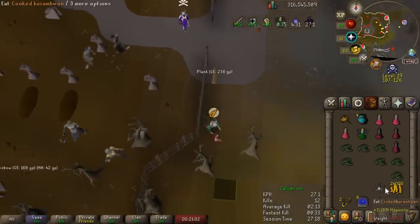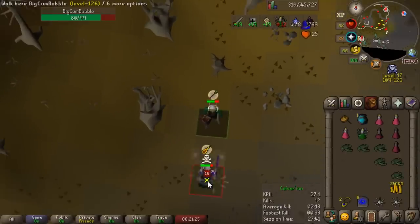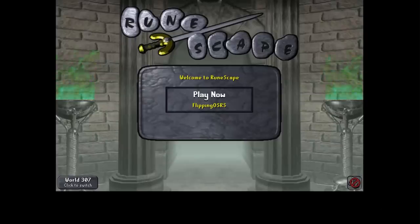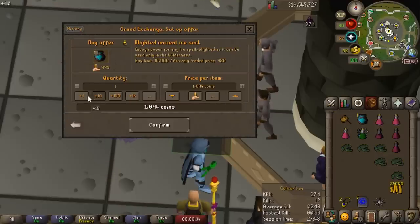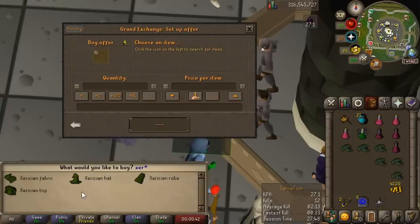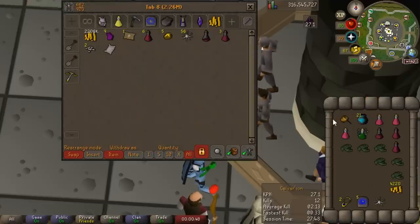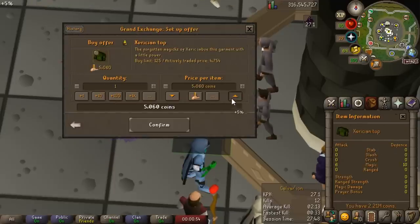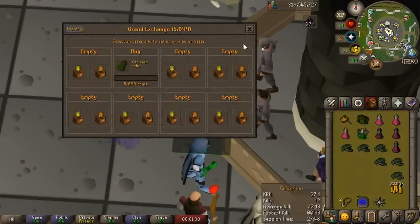Okay, we're going to have to go for a freeze — we brought some ice barrage sacks. That worked! Escape method two: if you aren't able to teleport out and you get teleblocked, you simply freeze them, run under them, and log out. I was actually lucky to land the freeze in the gear I was wearing. We're going to bring some sorcerer's robes just to cast the ice barrage — otherwise I'm really inaccurate in black d'hide. But yeah, that was pretty fun.